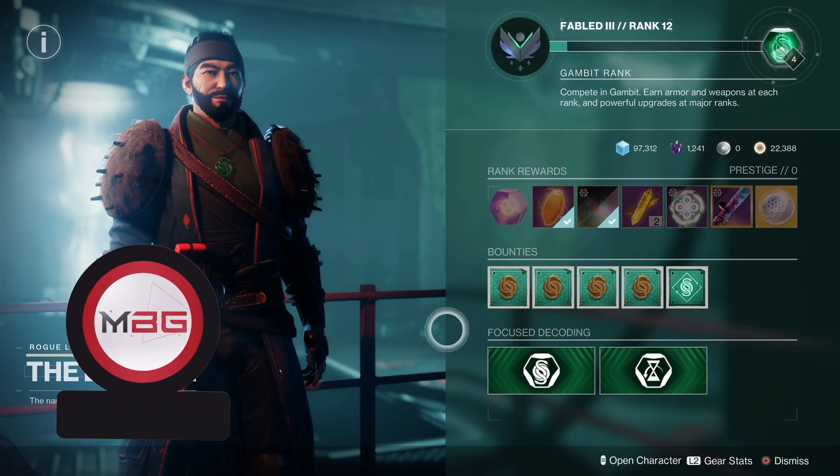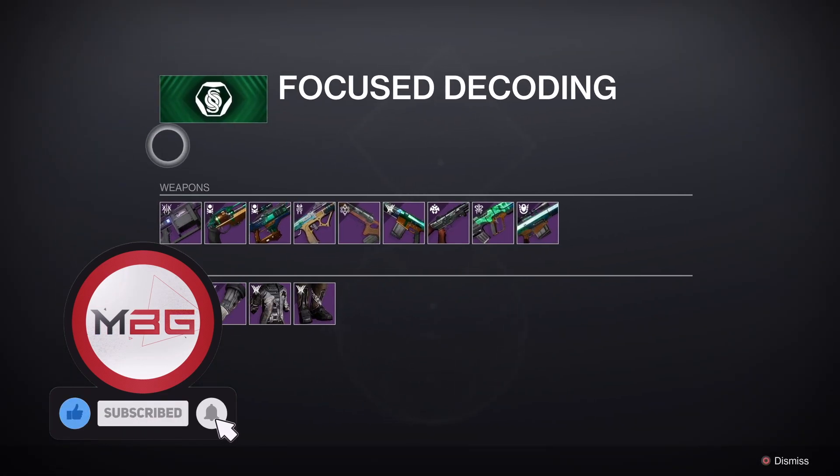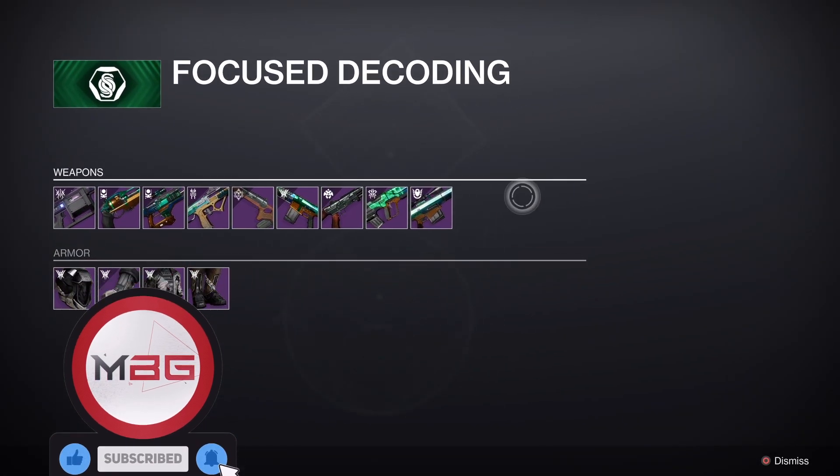If you want Trust, it's a random drop from Gambit matches at the end, and in future seasons you can focus it from the Drifter with Gambit engrams.